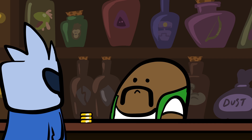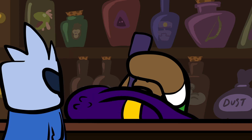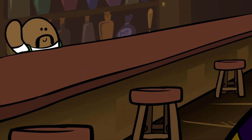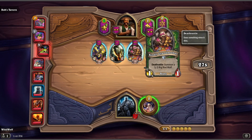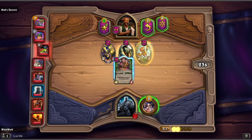In Battlegrounds, you don't build a deck — you recruit an army, an army of cards. And what better place to build an army than at your local tavern? Look who it is: Bartender Bob. He believes in flat rate pricing, so recruiting a minion costs three gold coins. You start out with three gold coins, and you'll get one more gold coin each round, just like mana in regular Hearthstone.